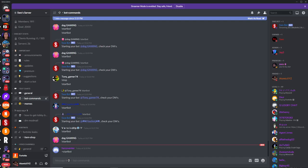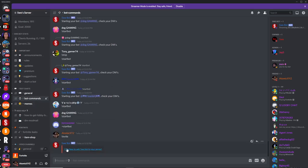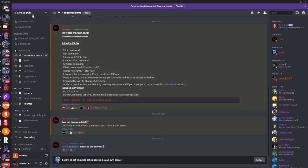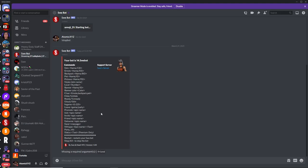Two more things before the commands: first, if you want this bot in your own Discord server, type '!invite' into the bot command section and press enter — it'll send you a link to invite it to your server. I'll also put that link in the description. Second, about premium: if you want premium, just boost the Discord server once and you'll get it for an entire month. Premium gives you a four-hour bot uptime and lets you change the status command, which is what others see in their friends list.